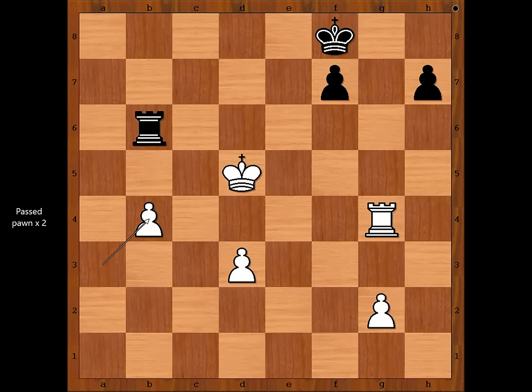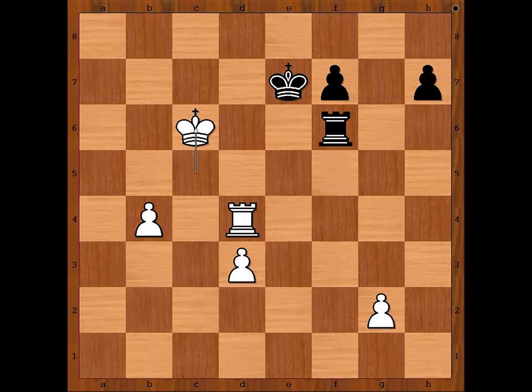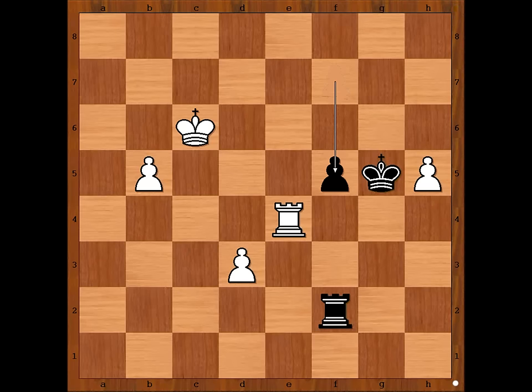King to E7, King to C5 attacking the Rook, Rook to F6, Rook to D4, Rook to F5 check, King to C6, Rook to F6 check, King to C7, Rook to C7, Rook to F5, Rook to E4 check, King to F6, King to C6, intending B5. Rook to F2, G4, H5 — sacrificing the pawn in order to clear the path for the F pawn. Pawn takes pawn on H5, King to G5, B5, F5, Rook to B4, F4, B6, F3.